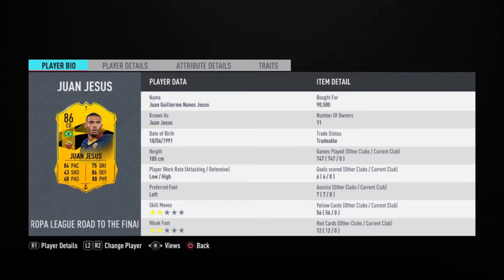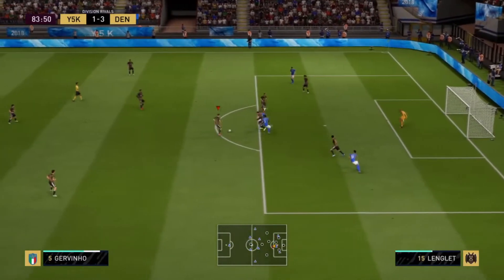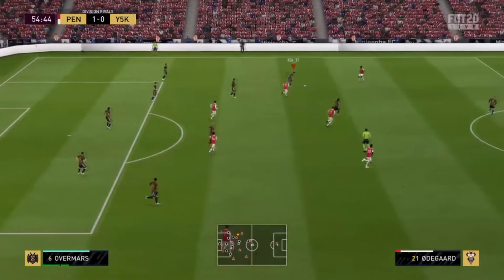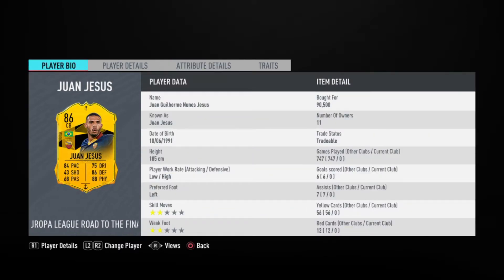Moving on to the first — and not the only — Brazilian center back on this list: Juan Jesus. This player is a freaking tank in game with his 99 aggression — no one can go through him. I wasn't expecting him to be that good at all, but it turns out he is a solid center back. He has 84 pace, 86 defending, 88 physical, and the best work rate you can get for a center back: low/high. His price is around 100k, and he might get upgraded if Roma wins in the Europa League.